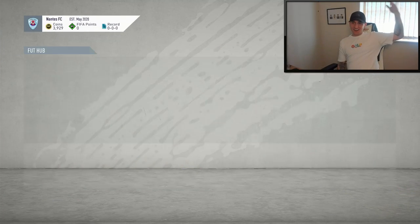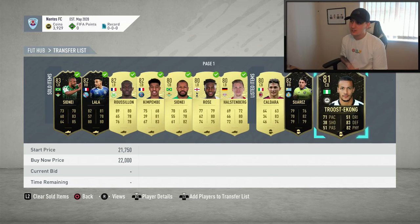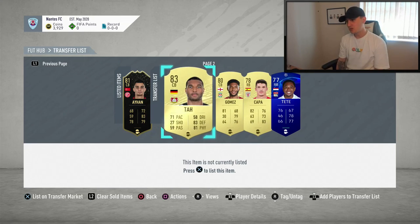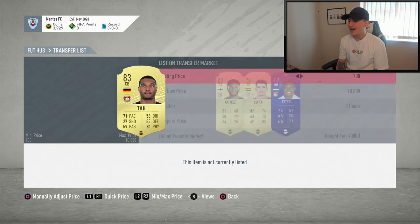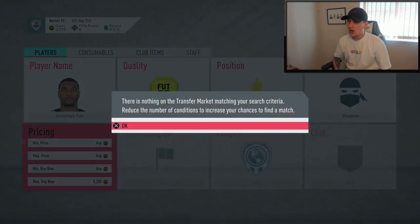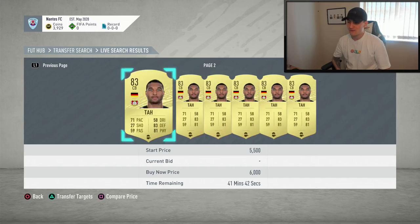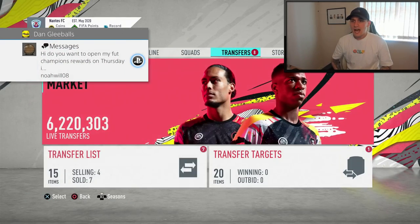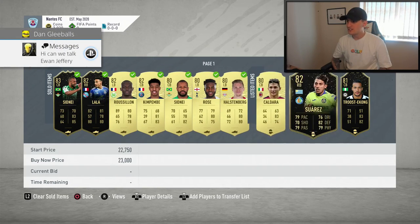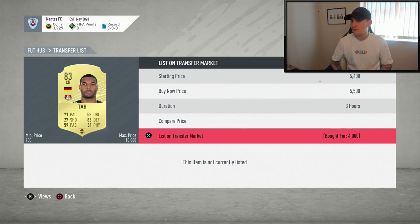Some of our cards have actually started to sell on, which is very, very nice. We've got a whole host of new cards to look at: Ta, Gomez, Kappa, and Tete. I managed to get Ta for 4,000 coins — he goes for around 4,000 coins without a Shadow, but with a Shadow he's around 6,000 coins, so pretty decent profit there. I'm going to list him up for 5.5k.